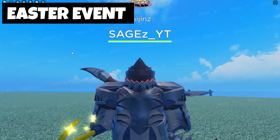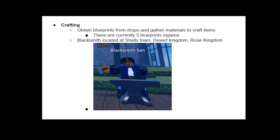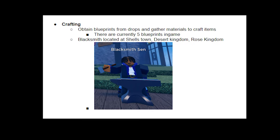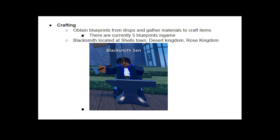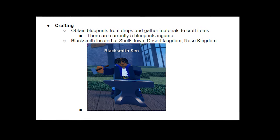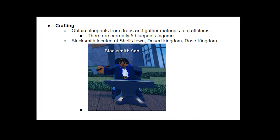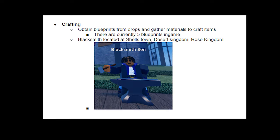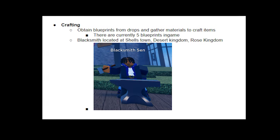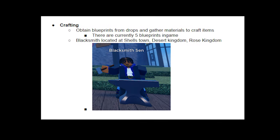That's everything for this update — let me know how you feel about this point update. A few things to clear up: when going for Fishman V2, it's not a blood bottle you get — you actually get a blueprint and take that blueprint to the crafter. There's a new crafting system in the game, which is also how you get the new items like the Megalodon weapon. The blacksmith is located in Shellstown, Desert Kingdom, and Rose Kingdom. You need five or 10 bottles and blueprints in order to summon each Megalodon at a time.